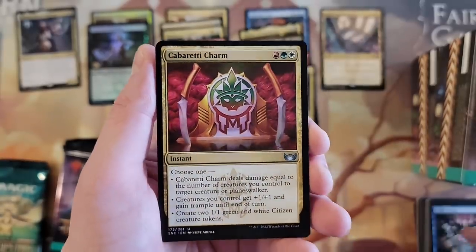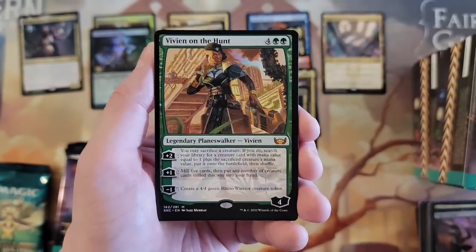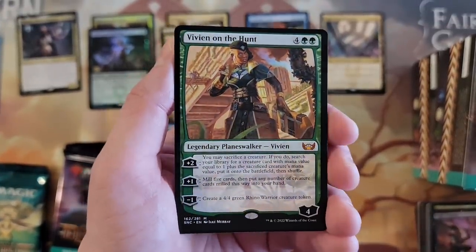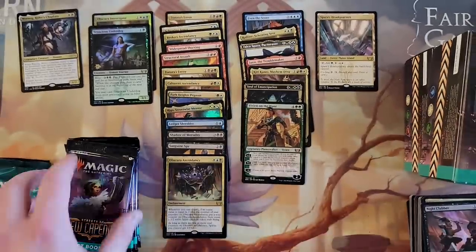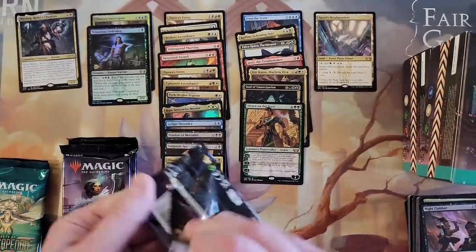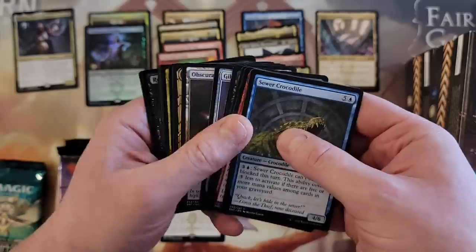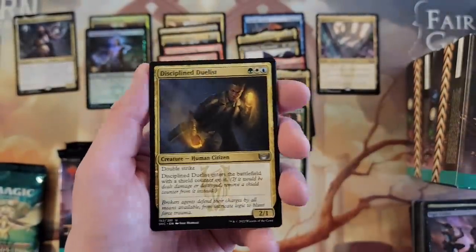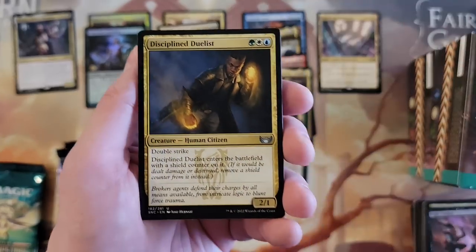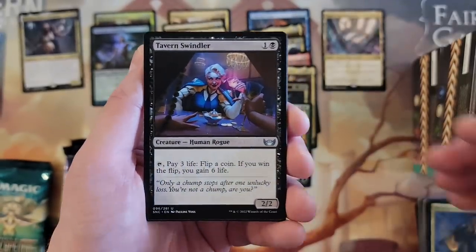Public Enemy. Cabaretti Charm — sweet. Big Charms. Clubber. Vivien — nice. I'm doing way better on Mythic amount than I ever do on these things. I have a tendency to get slaughtered in pre-release packs. The only time I ever actually did well was my first two Modern Horizons ones — really my first three — where I pulled a Fetch Land for the stamped card.